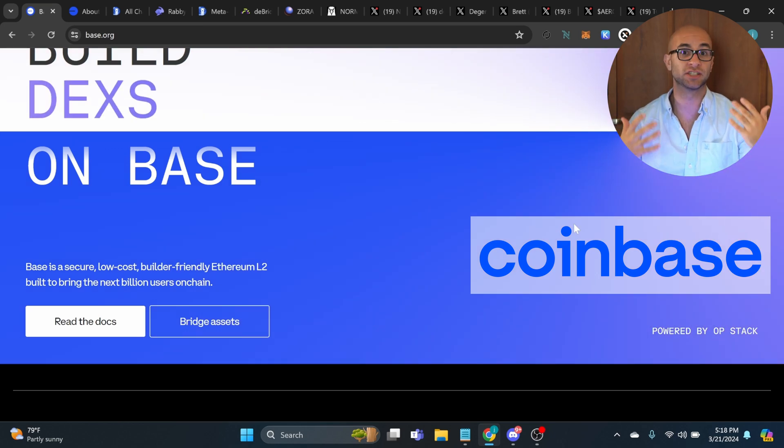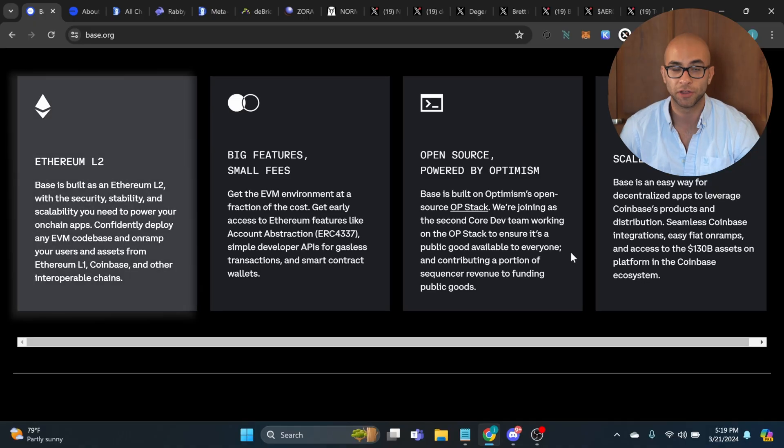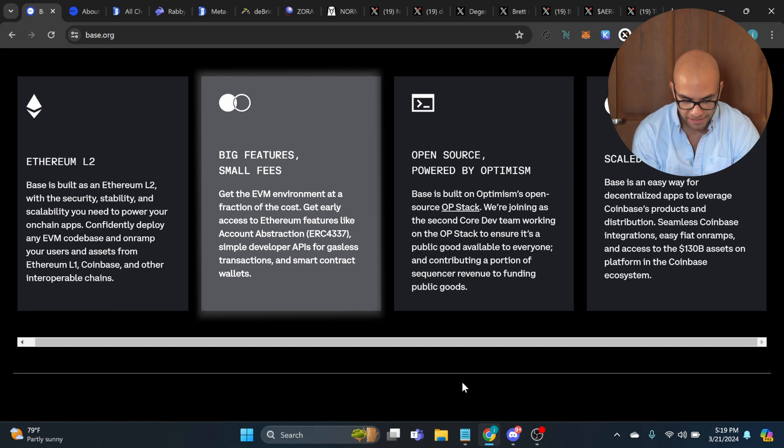which is one of the largest centralized exchanges in the world and the largest in the United States market, with over 130 billion dollars worth of assets. When comparing Base to other L2s out there, there isn't too much of a difference other than the fact that Coinbase is throwing a lot of resources into this chain to get a lot of adoption. Like other Ethereum L2s, they have lower transaction fees as well as fast transactions, and it actually just got 10 times cheaper after the blob space upgrade on Ethereum.